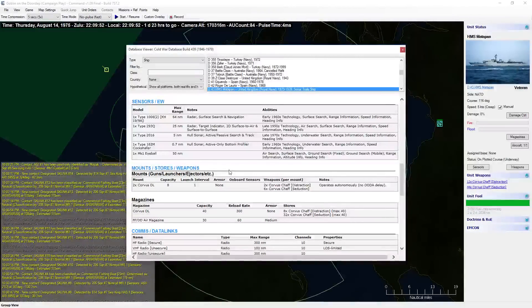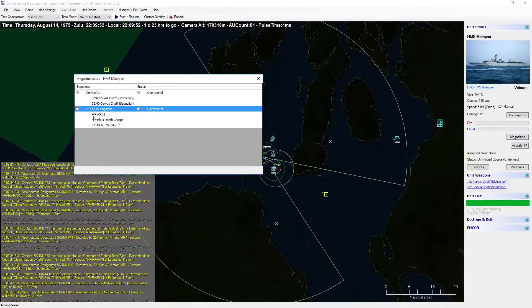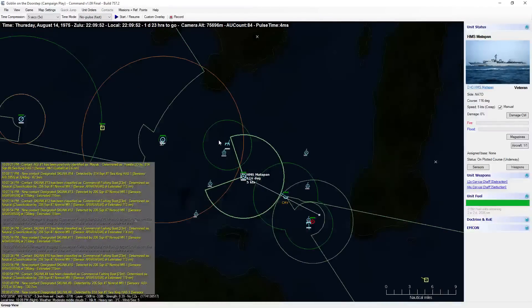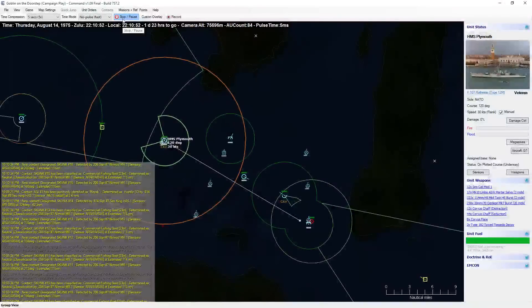Belugan has informed me that AGI stands for Auxiliary General Intelligence Ship. Interesting. So the Matapan here — it's got depth charges in its magazines, but it's just chaff, it actually doesn't look like it has any actual offensive weaponry. That's awesome. So we're going to send the Plymouth instead, since it does have offensive weaponry. Send it at flank speed and try to close the gap.